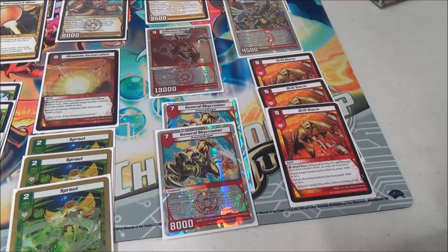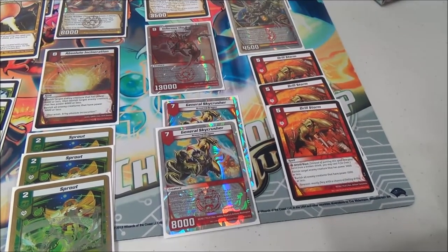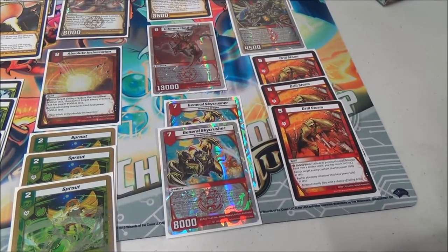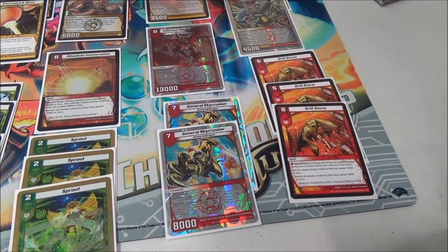Three Drill Storm — this is mainly to help me against Megabugs and against Light Water Rush, because he had Scamp Scamp, Cyber Trader, and Aqua Central, and he attacked and hit a Drill Storm and wiped the whole board out, so yeah, it's really good.